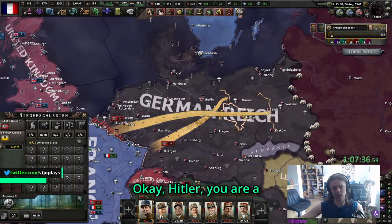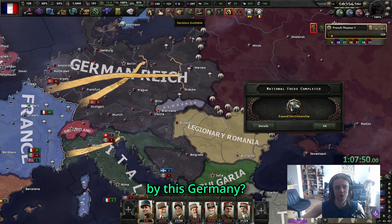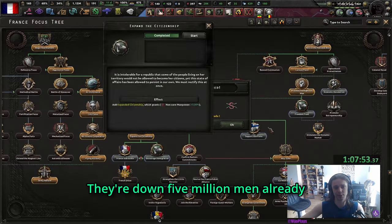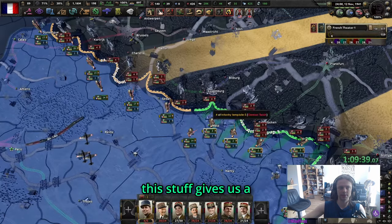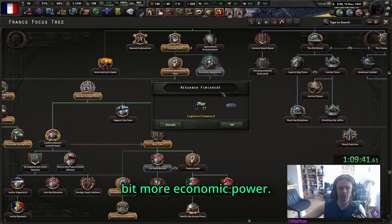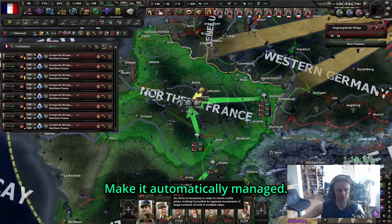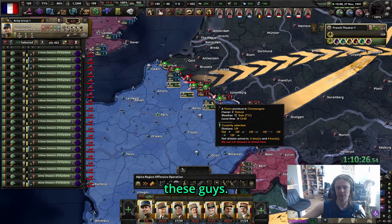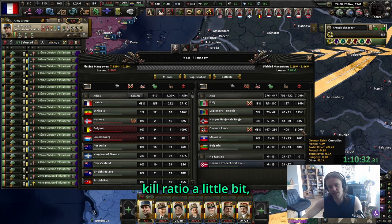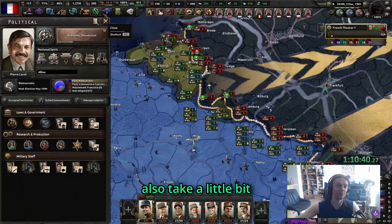We should also encourage immigration just to get rid of the factory output debuff. Don't do the French Union because it's just flat percentages you can't really influence - there's a very high chance you're going to lose Syria, lose Madagascar and get Indochina - it's such a bad focus. Get the medium tank. We got 30 penalty from enemy bombing somehow when we've had green air the entire time. Let's also get logistics companies for our mechanized.